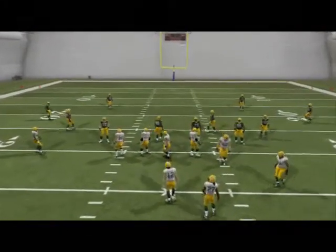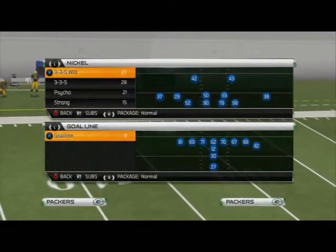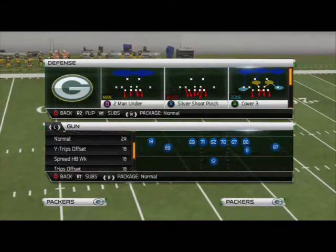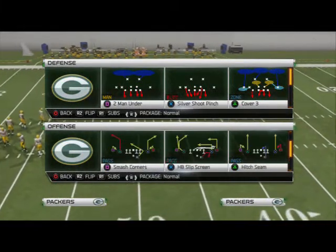What's up gamers, in today's video we're going to take a look at the blitz of the day. This comes from the Prima playbook, which you can download. From the Nickel 3-5 formation it will also be found in the 46 defense playbook, if you're looking for an alternate book.